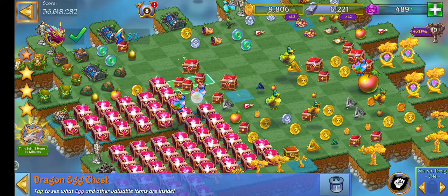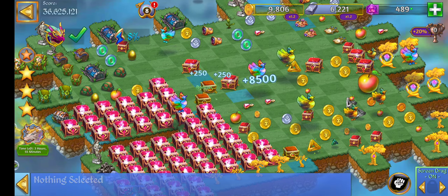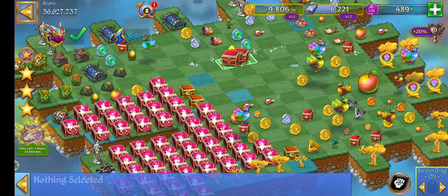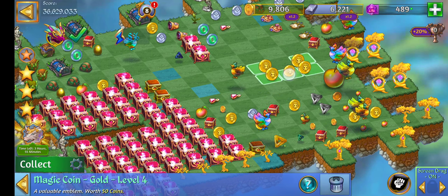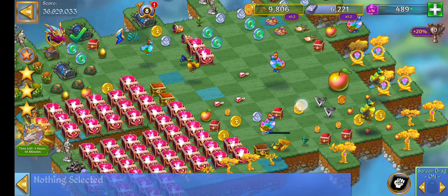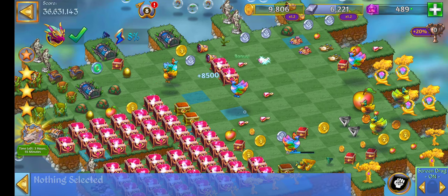So let me merge and create some room so we can see. It pops out a bunch of these level four magic coins - the gold ones - and you can level up to higher level coins pretty quickly this way.